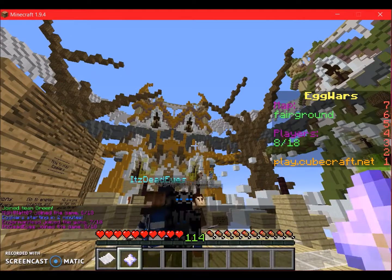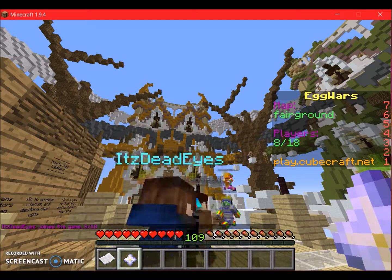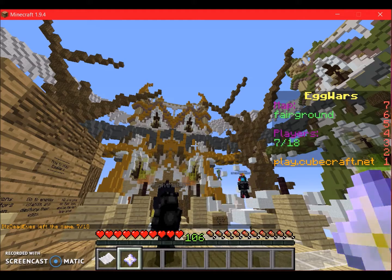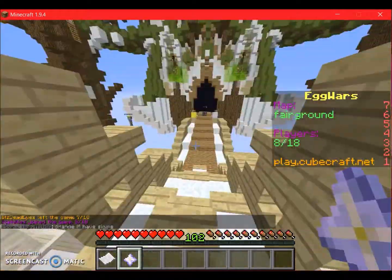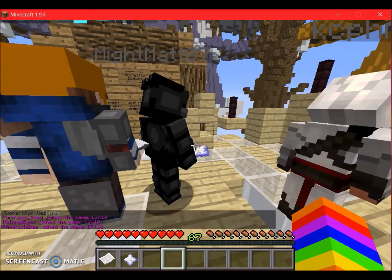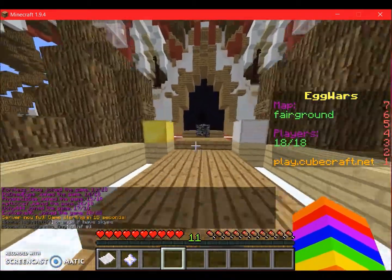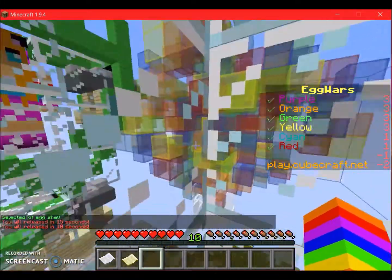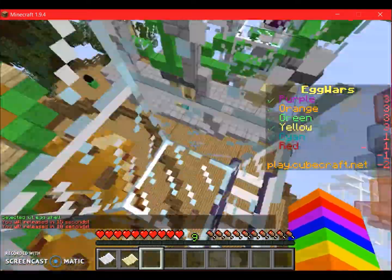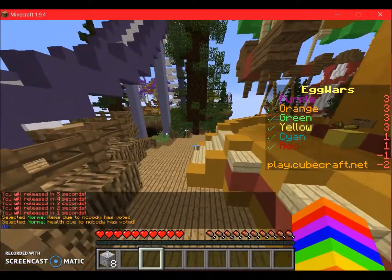Hey, welcome back guys to an all new episode! Today we're gonna be doing some Egg Wars on the CubeCraft server with Cuckoo Kitty and the Burrito Guy. You probably won't be able to hear the Burrito Guy but you'll hear Cuckoo Kitty. Me and MasterBuild are also called the Rainbow Squad — we both wear rainbows. Burrito Guy is over there, Cuckoo Kitty is this one, and this is a three-player map. Five, four, three, two, one — let's do this!